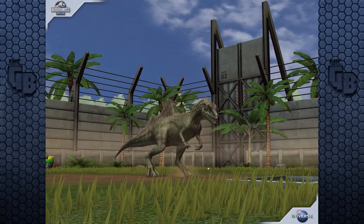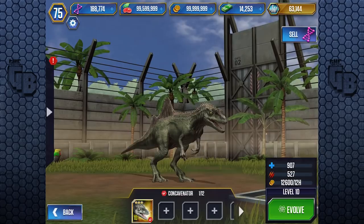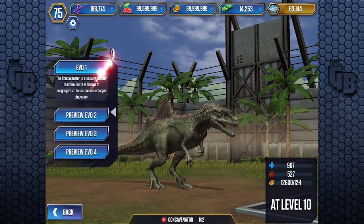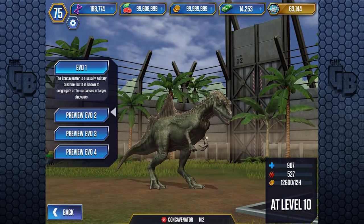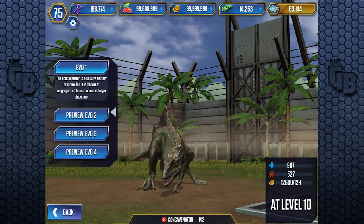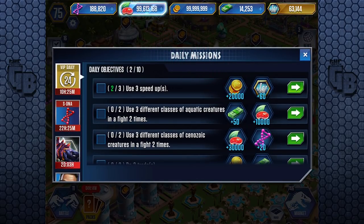It's mostly attack, if we've got to be honest. The Concavenator is usually a solitary creature but is known to congregate at the carcasses of larger dinosaurs - interesting. I don't know how we can tell if that's true, but as always, when you hear facts, no matter who's telling you them, always take it with a pinch of salt and try to research it yourself. That's probably the best wisdom I can bestow.